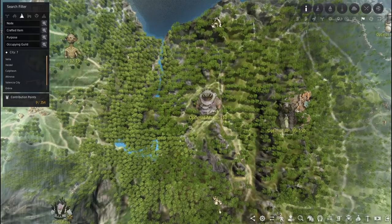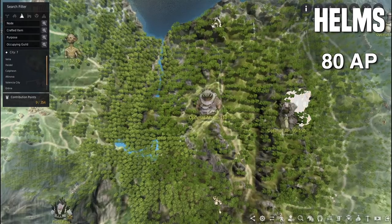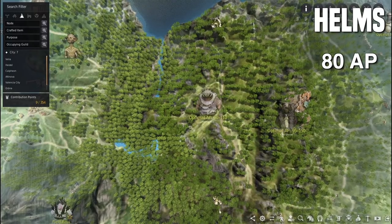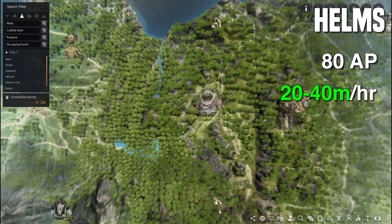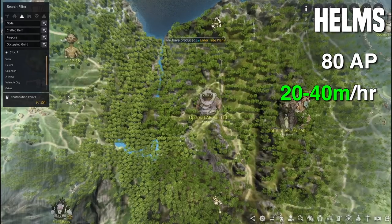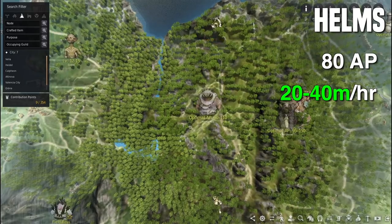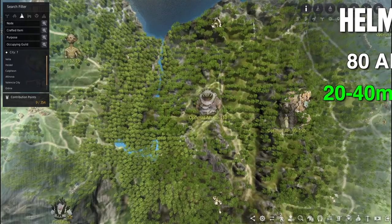The first spot I want to point out is Helms. You can start grinding here at as low as 80 AP — the recommended is 90 to 110, but I started at 80 and ended up at 120 AP that night. You can expect to make around 20 to 40 mil an hour depending on how efficiently you kill the mobs, or if you're doing the elite rotation, which I recommend. I never used any loot scrolls here and don't recommend you do either, as it's a bit of a waste at this low level.